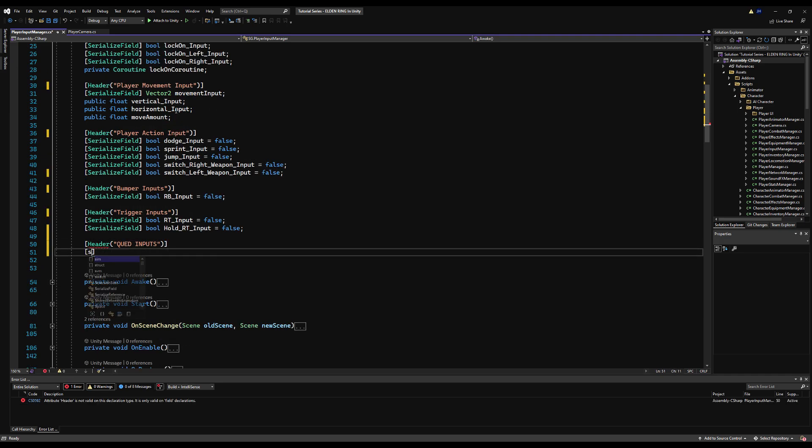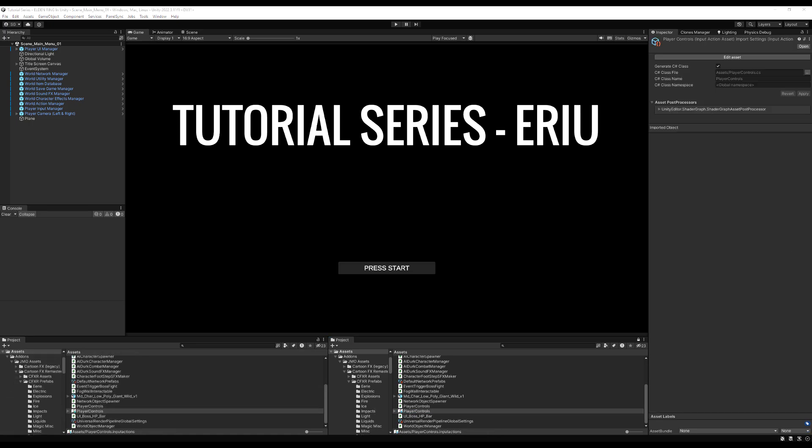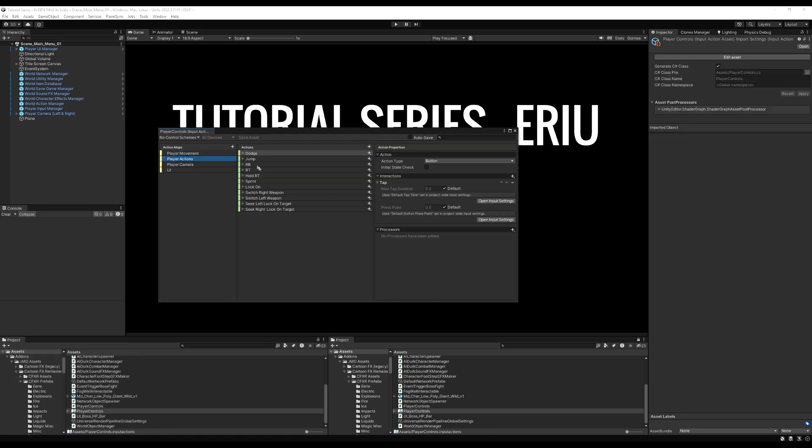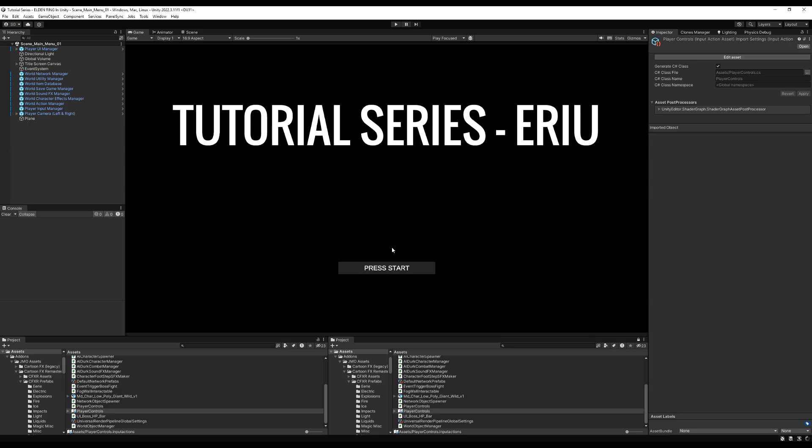Let's go over to our Player Input Manager. I'll make a header for queued inputs and start by making a serializable field bool. We're going to make a queued version of every input, starting with RB and RT since that's all we have right now. I'll make one called `bool qRBInput`. Then go to your Player Controls, find your right bumper input, duplicate it, and name it `qRB`. Save and exit.